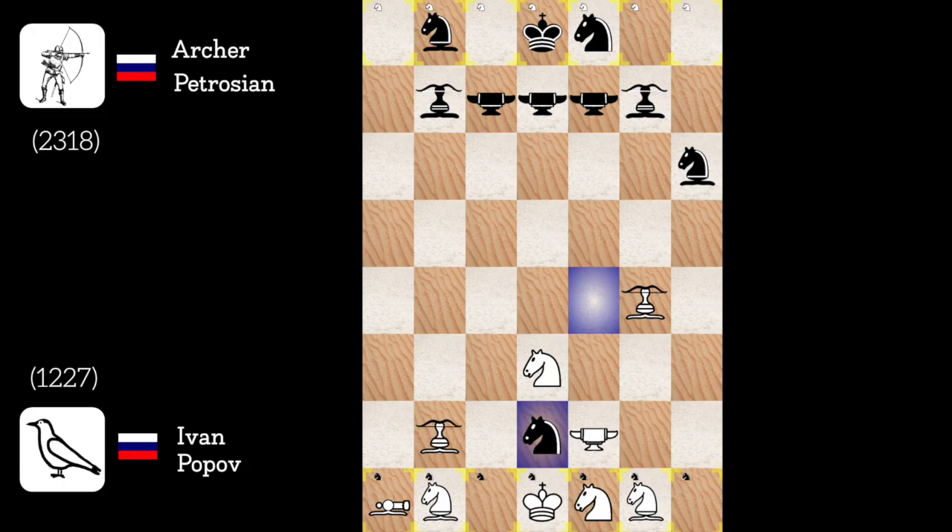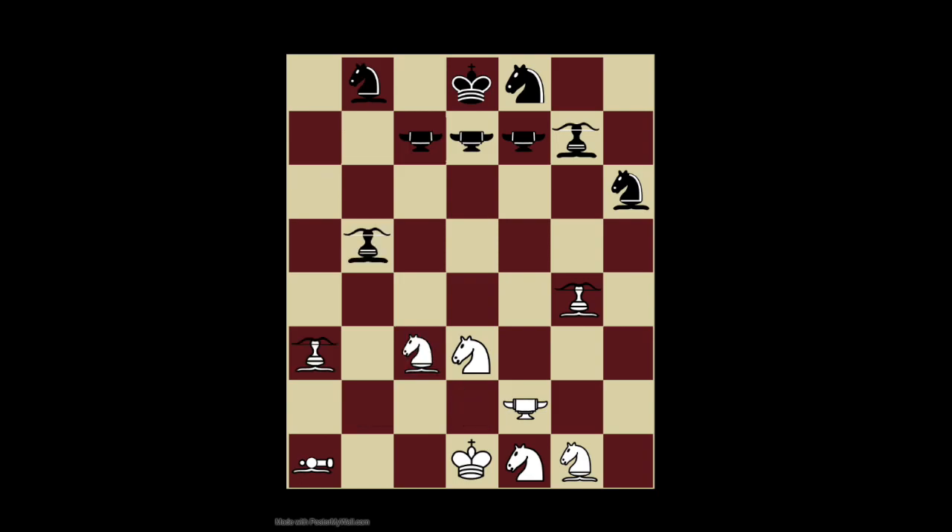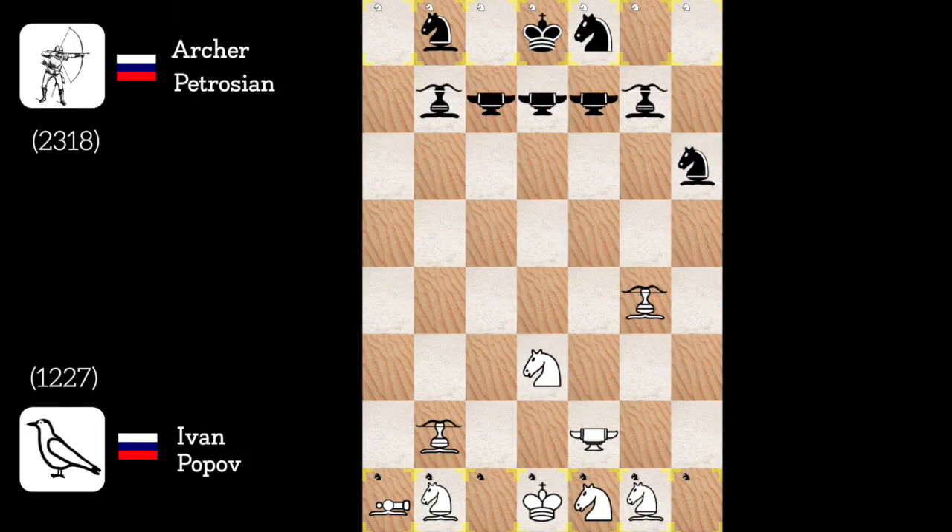Knight takes d2. Oops, this didn't work. But in fact it did. Before, I couldn't prevent archer to a6 because of the knight counter attack. But now, as his knight moved, I can blast it and defend every archer threat, thanks to my last blacksmith. So archer blasts d2.